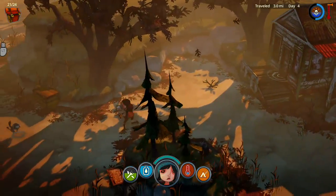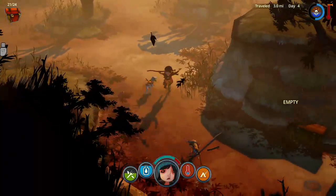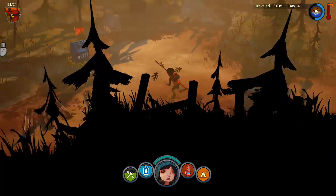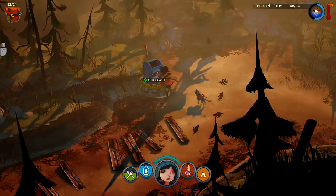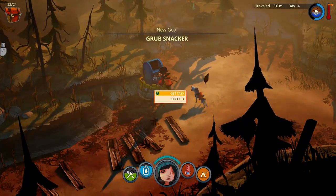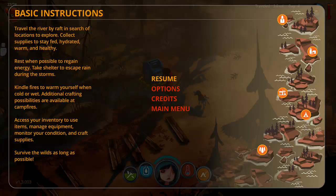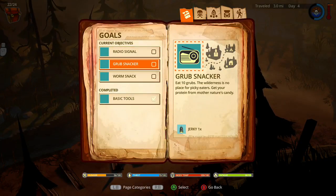Well let's wait a little bit — since it's on the fly. Get out of here. Collect campfire — okay, get task. Grubs — neck, can we get more than one from here? Maybe, but we only have one there for now. Eat ten grubs — the wilderness is no place for picky eaters, get your protein from mother nature's candy. Gotcha. Get jerky perhaps — schematic.